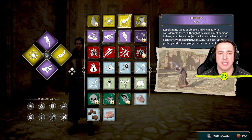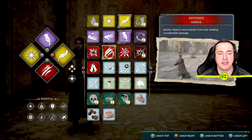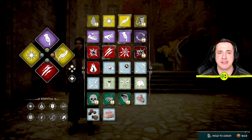Let's do the same sort of thing. If I want to change the one at the bottom to Defendo, I press A. So you just keep track of whatever those buttons are and then change them.